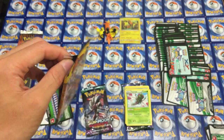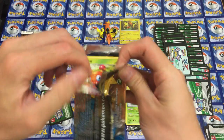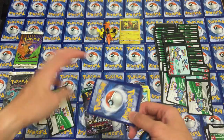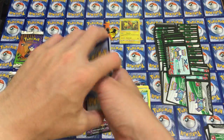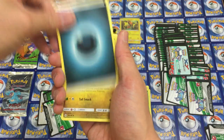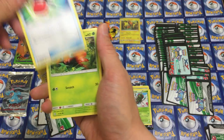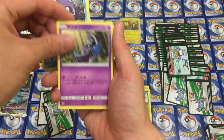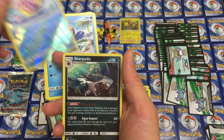We're through half the packs and we haven't pulled anything yet, so hopefully this pack makes up for it. Come on, Sun and Moon! So we have a Dark Energy, Dragonair, Charjabug, Crushing Hammer, Paras, Yungoos, Shellder, Zubat, Bruxish, and our final card of this pack is a Sharpedo.